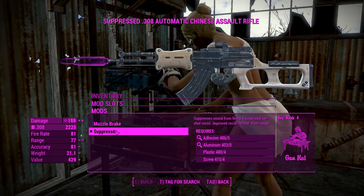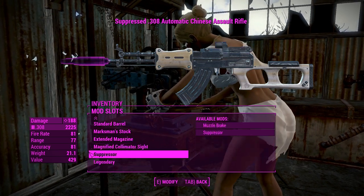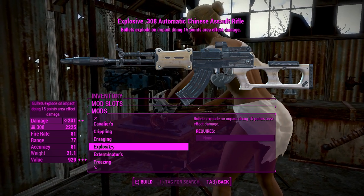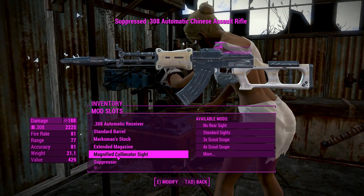For the muzzle, we're going to put the suppressor on, and it looks like that old PBS suppressor from Battlefield 4 — very well designed. Of course, you can add a legendary effect if the weapon damage isn't quite doing it for you, but we'll leave that empty for now and head into Gunner's Plaza using this build.